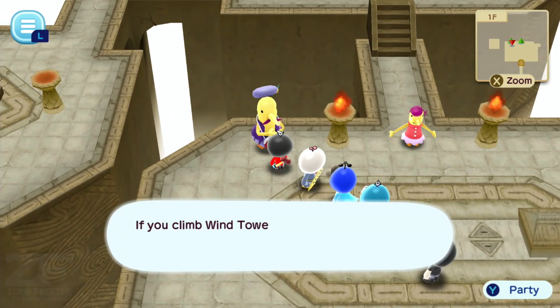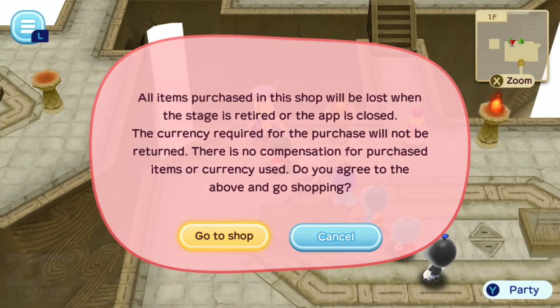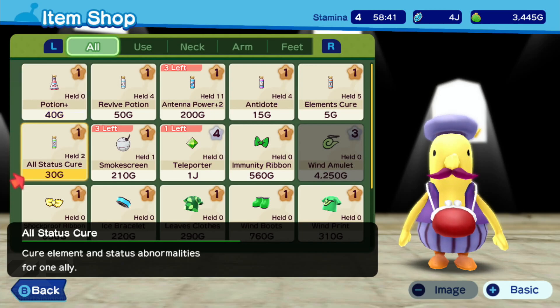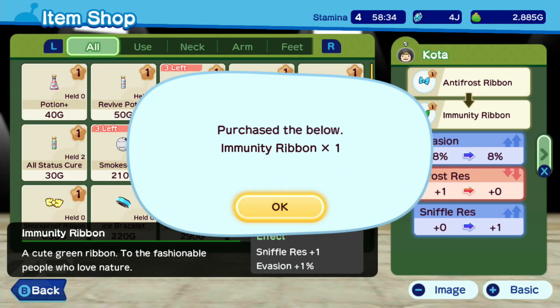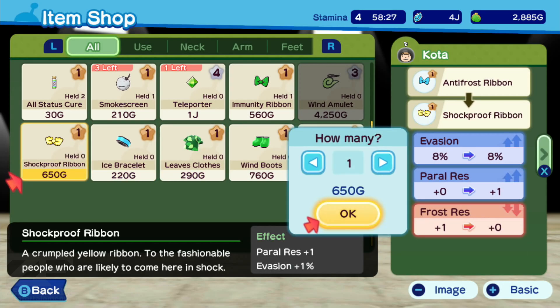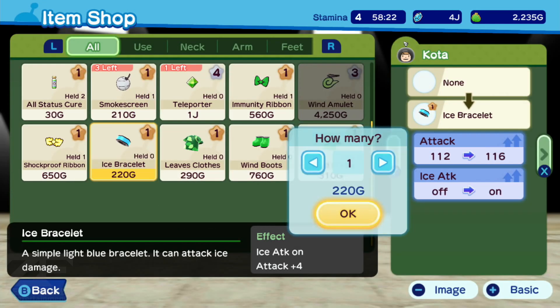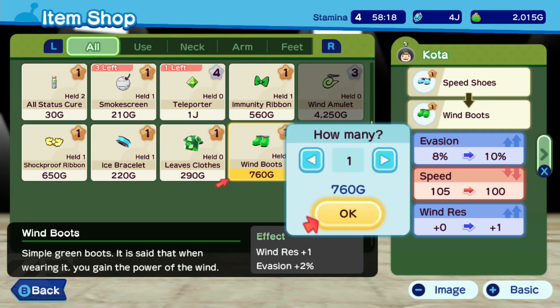Let's see what he has in stock. Thanks, but I didn't even buy anything yet. Sadly, I can't buy the Wind Amulet, but we do have the immunity ribbon. Let's just buy one. We've got leaves clothes. Which one is it? Leaves or clothes? We've got a shockproof ribbon. And an ice bracelet. Yep, I was right to bring Stephanie.